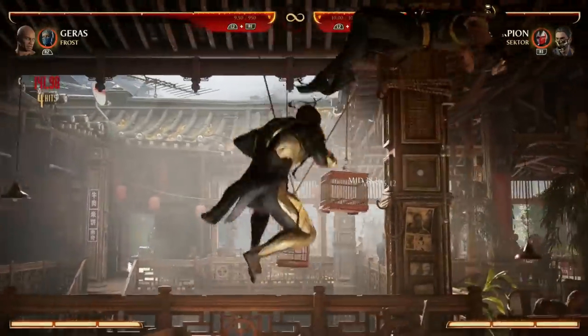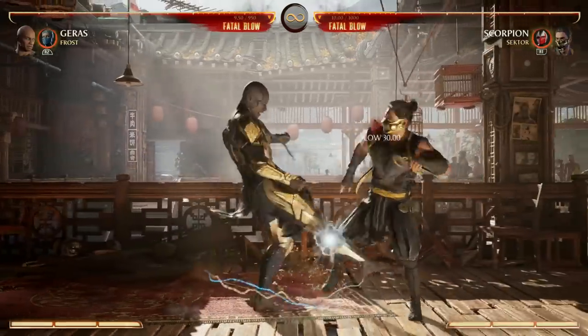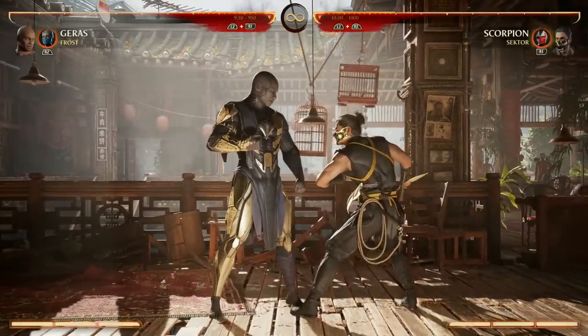So forward 4-1 continues the combo. Your forward 4 is just going to be a super big staple in your moveset. If you don't want to pop him up you can still just do forward 4, which is a low, and that can cancel into specials.